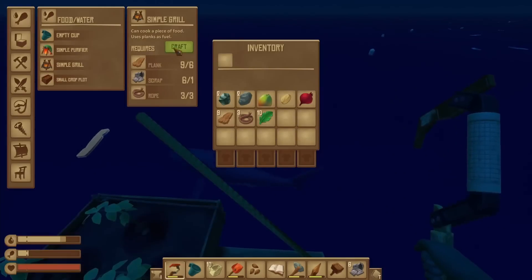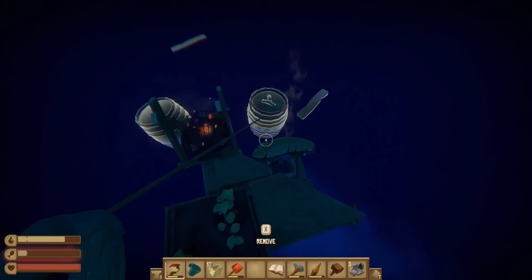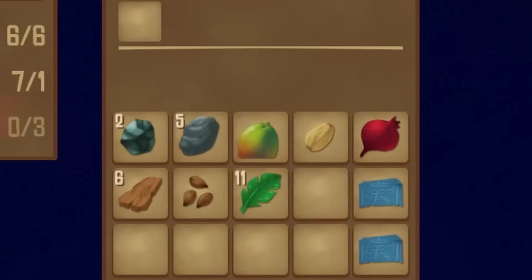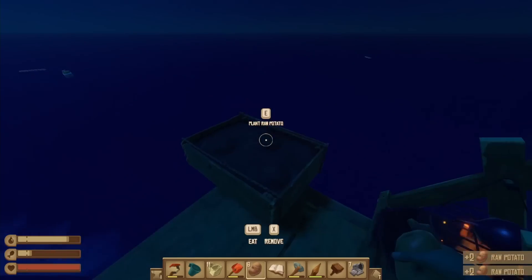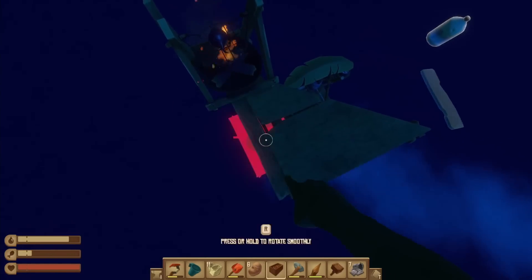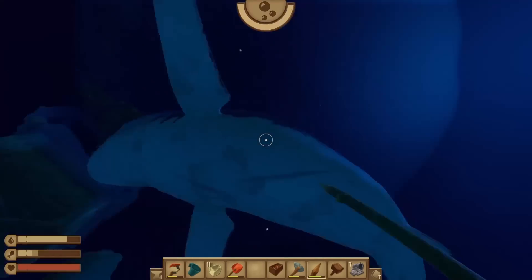With that done, I had a lot of time before reaching the next island, so I made a grill to cook my potatoes. I picked up three barrels, and these gave me the blueprints for the receiver and the antenna — I was glad I got these already because they're crucial to the story. I noticed a small optimization: once I harvested my potatoes, I picked up the crop plot and put it on the side of the raft like this. This saves a ton of space on top, and that should make things a lot easier.